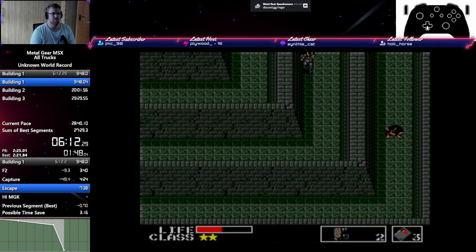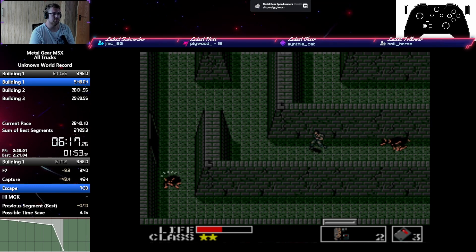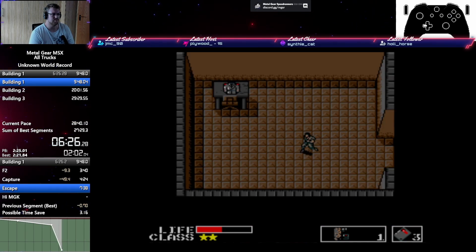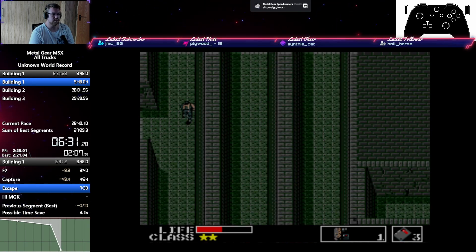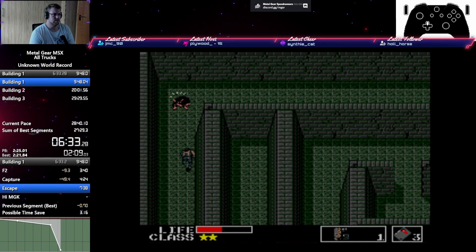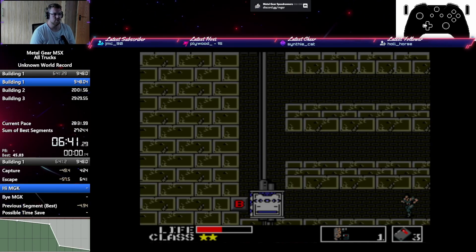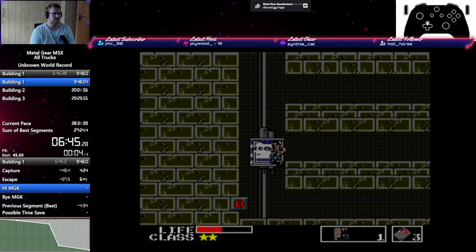Stand still for a moment because we need to blow up another wall here. We're going to leave the screen on the right side — even if you get chased, it's fine because the dog does not hit us. Just grab the enemy uniform and we're good to go. If you stay at the bottom side, the dog will always try to go to the top or sometimes get lost and move away. Here we're just too fast and get away right away.